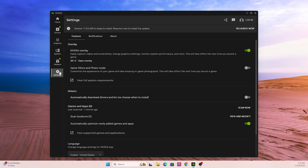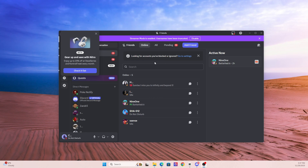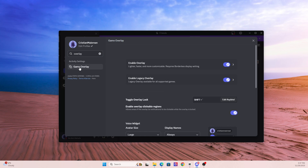Disable the NVIDIA overlay in the NVIDIA app. Turn off Discord overlay in Discord settings. Disable Steam overlay in game properties. If you have MSI Afterburner, close and disable it for now. Disable Xbox Game Bar as well. You'd be surprised how often disabling overlays instantly fixes the issue.